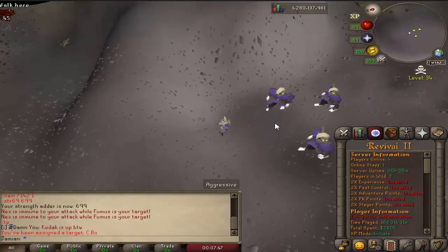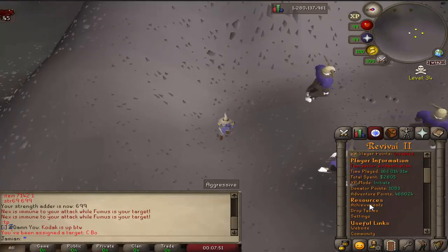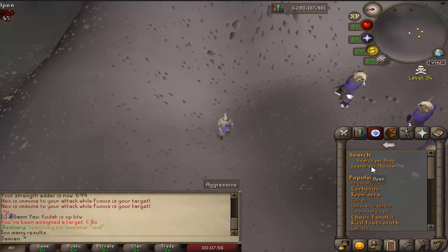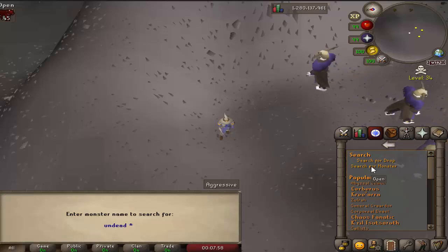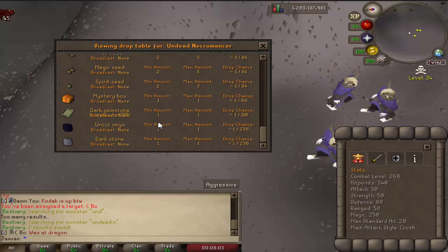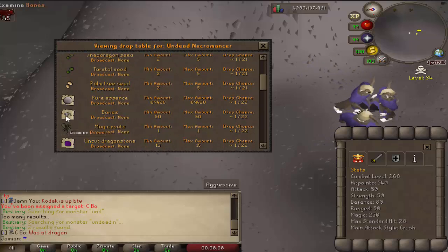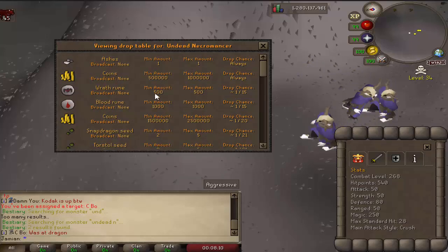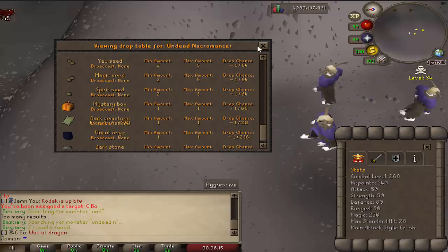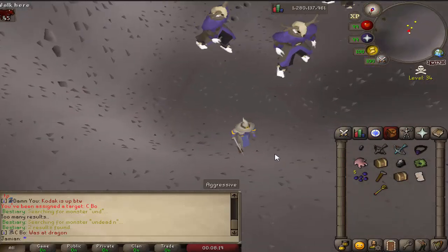They've also been rebalanced. They have a lot more stats and better animations. Let me just do a once-over on their drops. Everything is essentially the same. There's a couple new junk items — you can see bones and pure essence — and then a little bit of rebalancing on the rates.